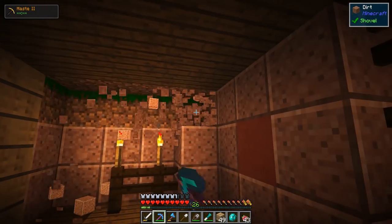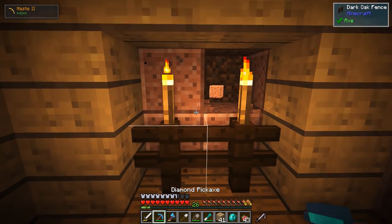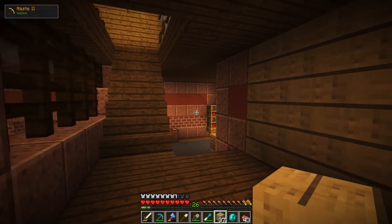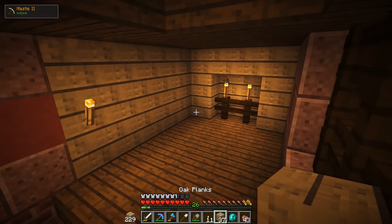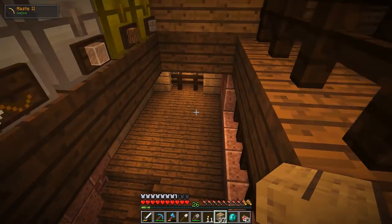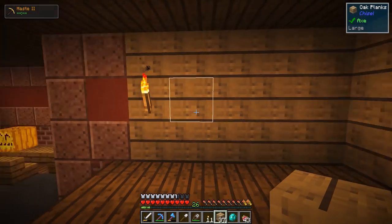Yeah, I think that'll work nicely, and then we can do other types of wood to kind of add a little bit of a pattern or whatever we want to do. So for now we'll just do something like that. Let's throw the torch back up for the moment — we'll figure out proper lighting later. But that way we have a little bit of a difference between the upstairs and the downstairs. I do want this to have a little bit of a different feel to it than just plain oak, but I think this will work nicely.